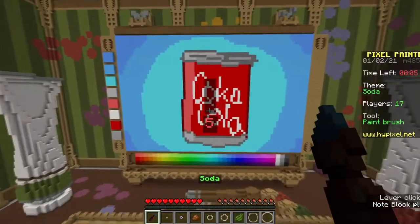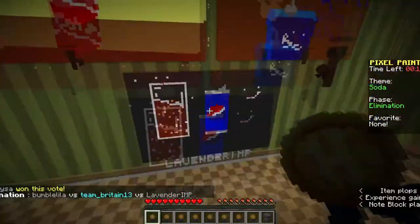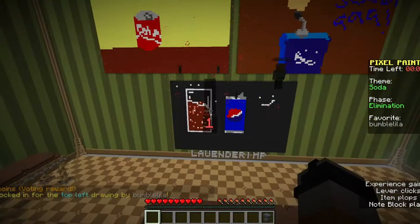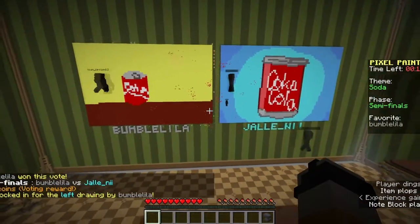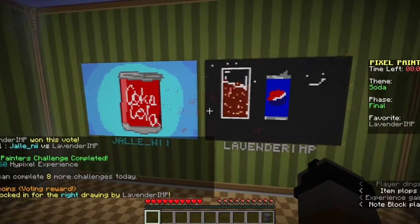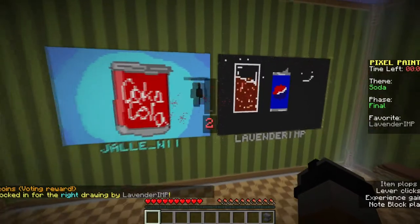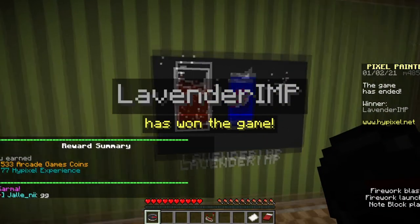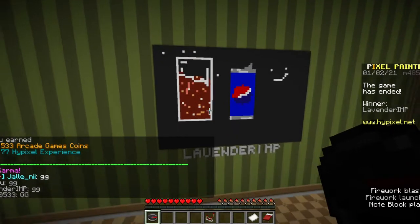It doesn't look too good. Let's see — soda. Let's do that. These are good. I like that one. Oh, it's like poured in a cup — a glass! That's it. Okay, that's me against this one — the Pepsi. I'm against Lavender Imp. Who's it gonna be? Deserved. Oh yeah, there's like fish and stuff. That's really cool.